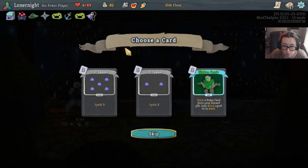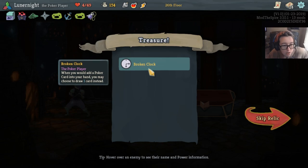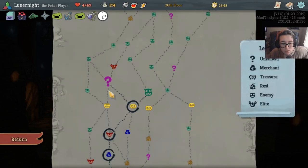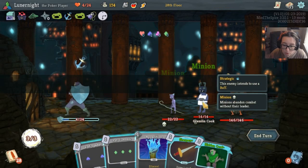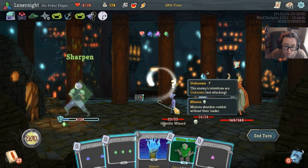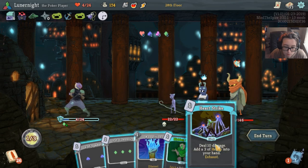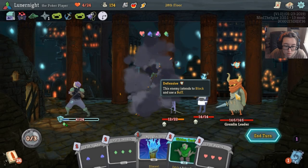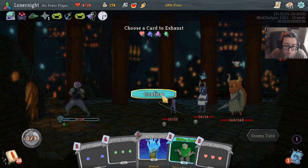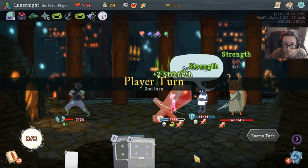Five of spades — fetch a poker card from discard pile, gain block equal to its rank. Broken clock — when you add a poker card into your hand, you may choose to draw one card instead. Interesting. I'll take that. I don't have any HP anyway. Let's get rid of the sneaky one. One pair. Heal some. What are you gonna do? Oh, you heal them — that's interesting.